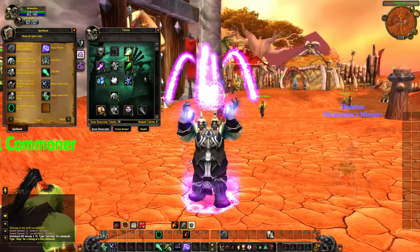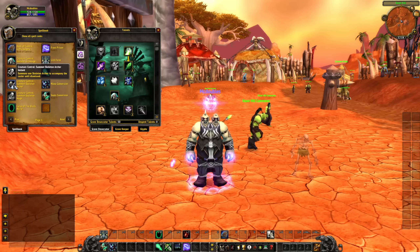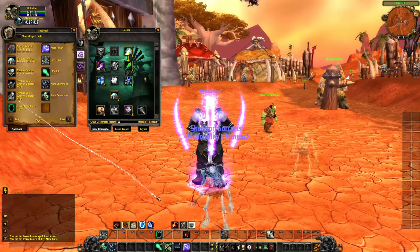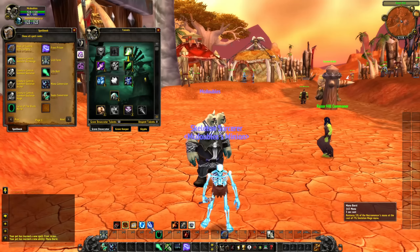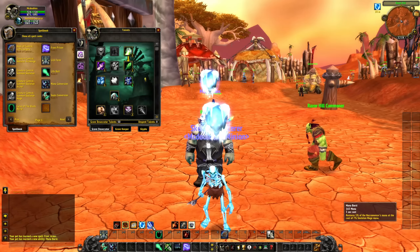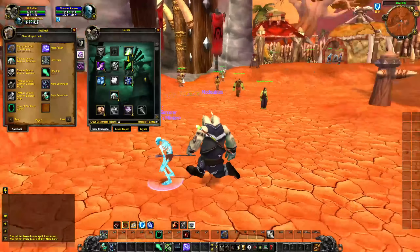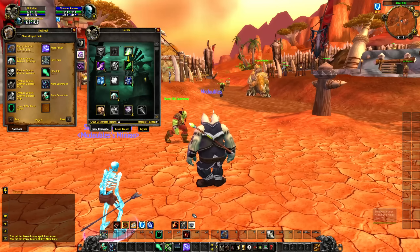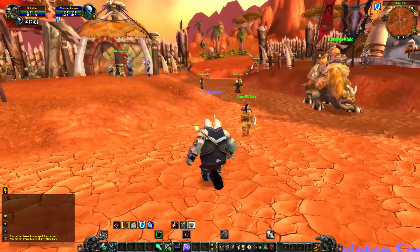At the moment you have to pick one. You can have a regular Skelly — this is what we could have last time — but you can also now choose from a Skeleton Archer, which has a Shoot ability, and a Skeleton Mage, which has Mana Burst restoring your mana, and Frost Armor, which gives a buff to both the Mage and the Necromancer. You can only imagine if they went with my idea of having two summons up at a time — two pet bars of abilities would be a really high skill cap class.